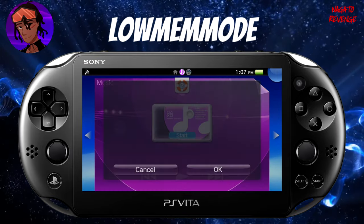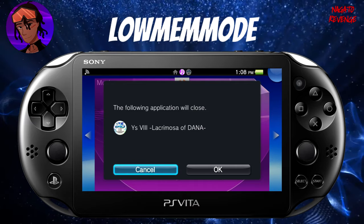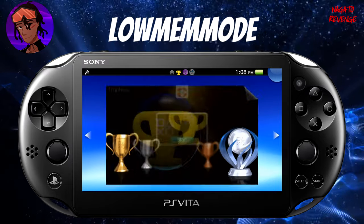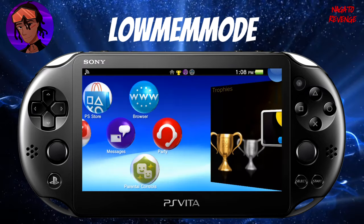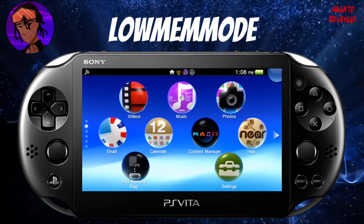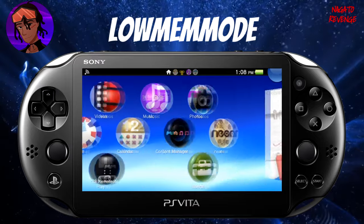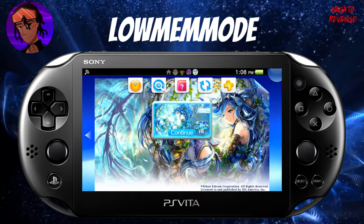If I hit back to the home menu and scroll to the music app, I get a notification stating the app will need to be closed in order to use it. Same with the trophy app and the calendar app — if I try to open them, I'd have to close the game. So you get the idea. We need to close our game and install the plugin.